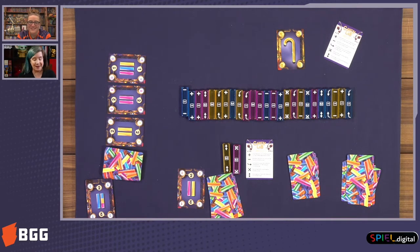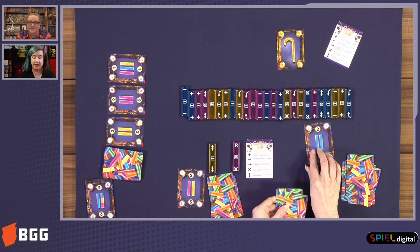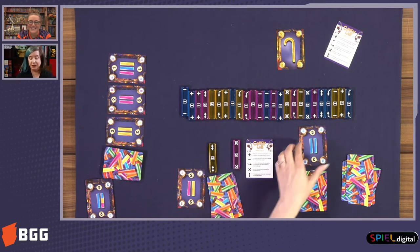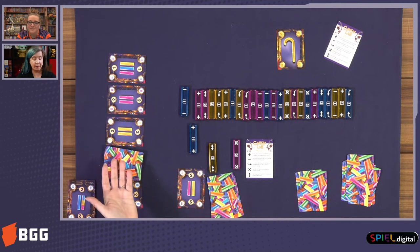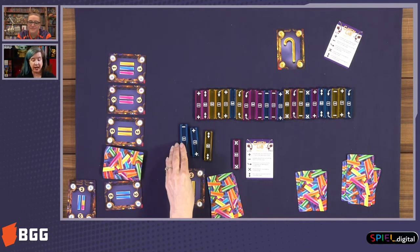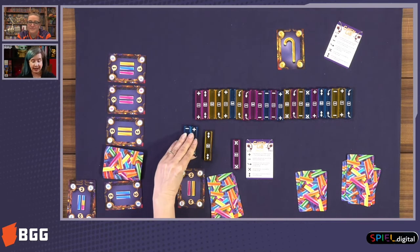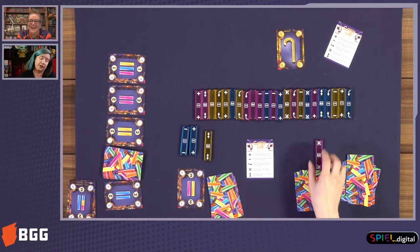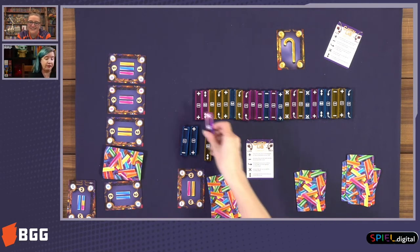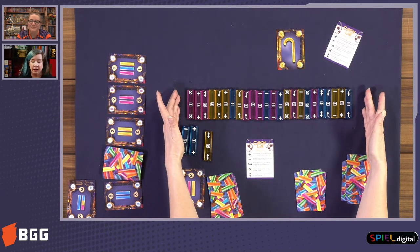There's nothing that player can do about it. The other symbol on this pink candy bar is that if another player had played down a contract and filled it, I could take that contract from them — just bam — and it will go into the discard pile. The plus sign symbol means I can take a card from the draw pile for myself. The minus one means I randomly pull a card from another player's hand. And the arrow here means I can put back a candy bar from another player — choosing one of their collected bars and placing it back on either side of the candy bar line.